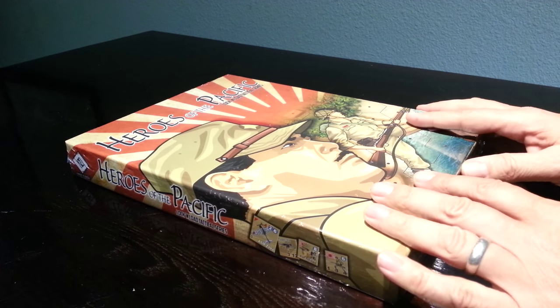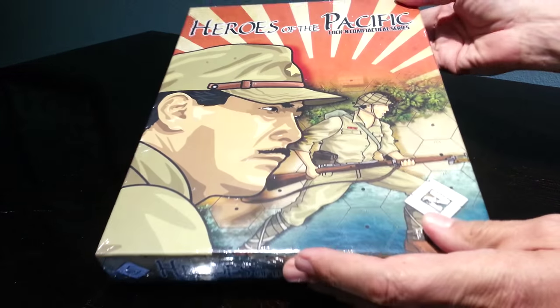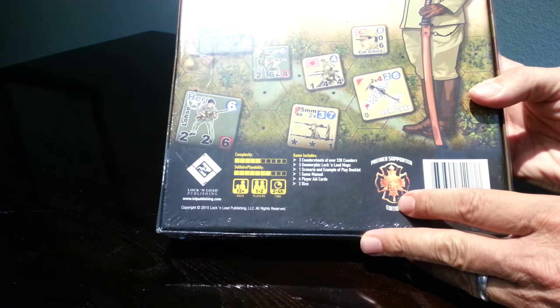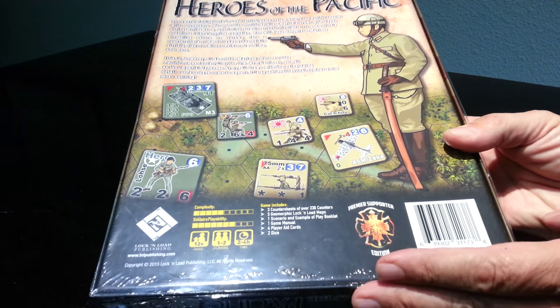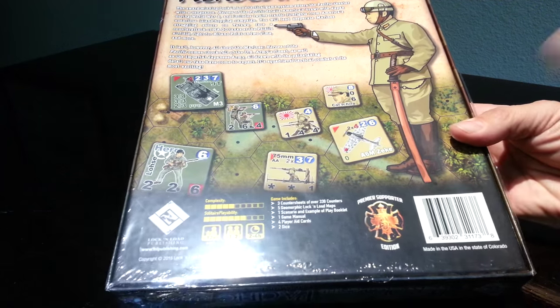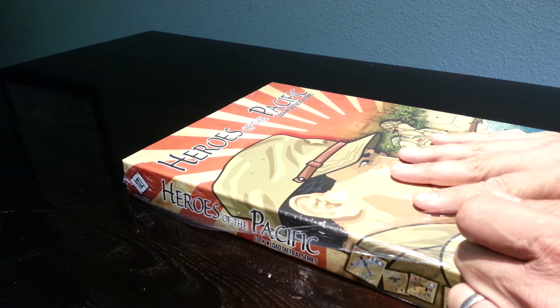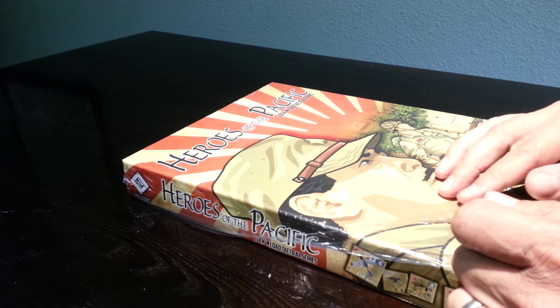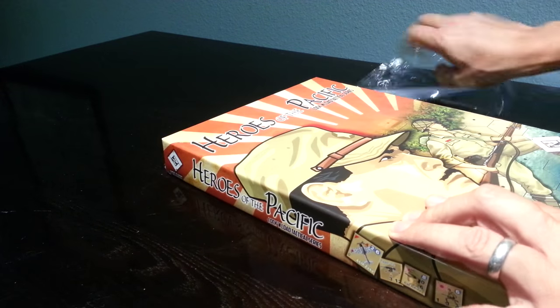First things first — different cover art than you might have expected, it's all rather awesome I think. On the back you've got some counter art and a little Japanese soldier, and this tells you that it's a premier supporter edition which will have some goodies in it. There should also be some bonuses in here for those that pre-ordered and paid all that time ago, as a thank you and an apology for being so late.